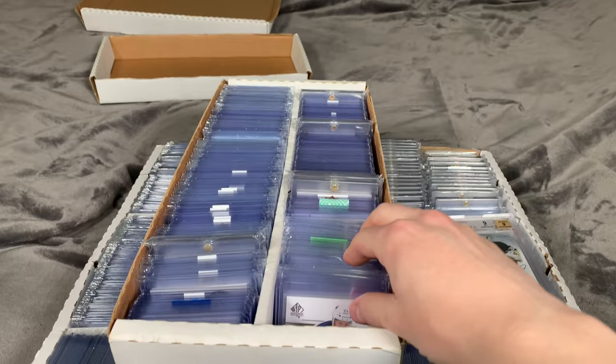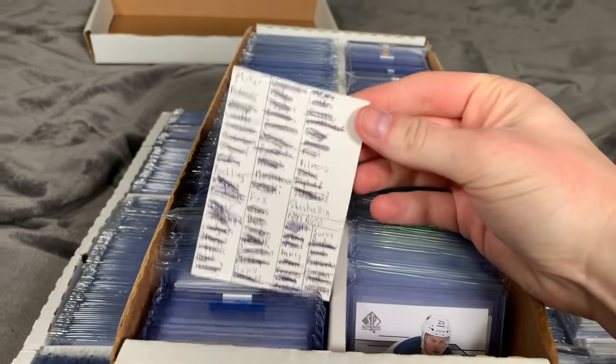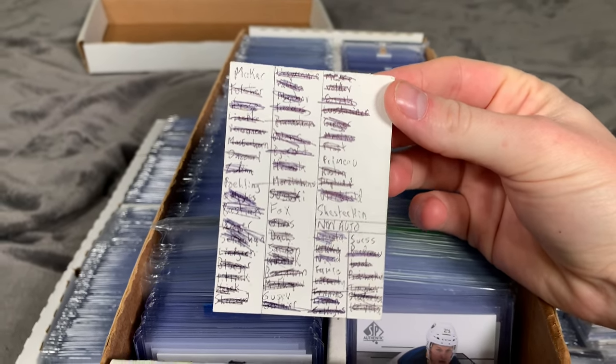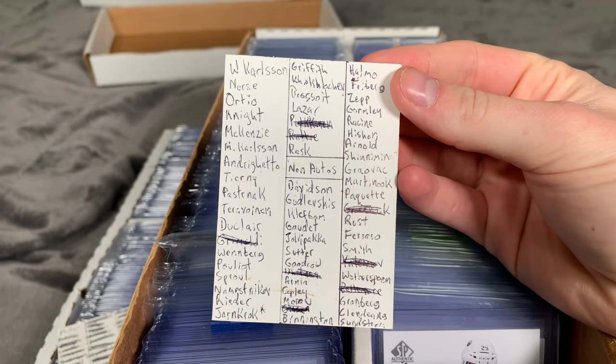Let's start on the left side here. These are active sets. As you can see, we have the 1920 set — still need Makar and Fox. And then we have the 1415 set here; I haven't really made much progress with that.